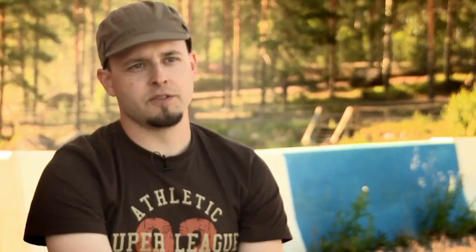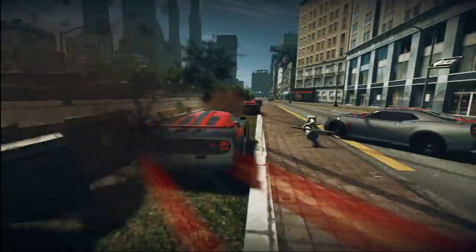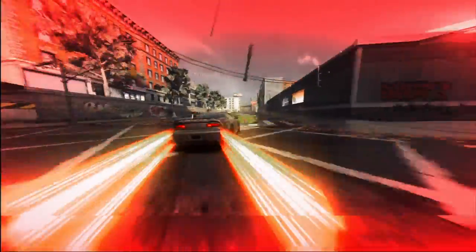Ridge Racer Unbounded is built on top of Bugbear's in-house developed game engine. The good thing about the engine is that it's built specifically for racing games, so we have our custom designed physics engine which takes into account physics that really matter for racing games. This is not a simulator by any means — it's an arcade experience and it's easy to pick up.